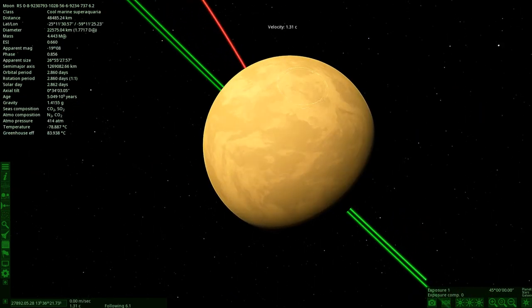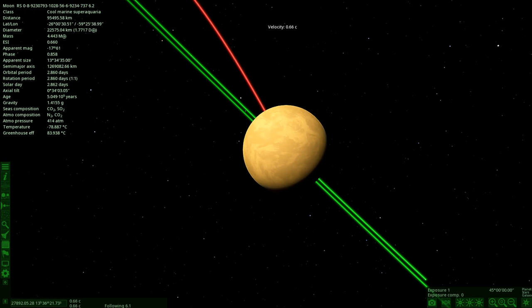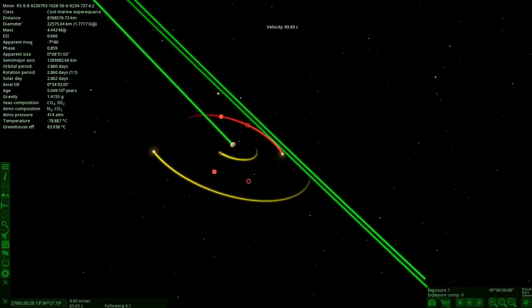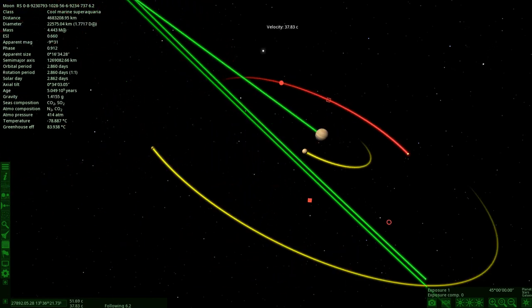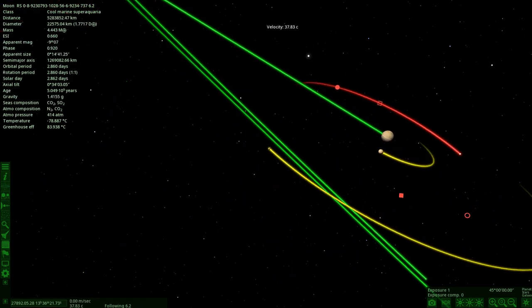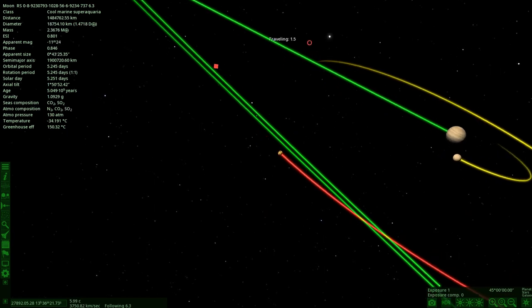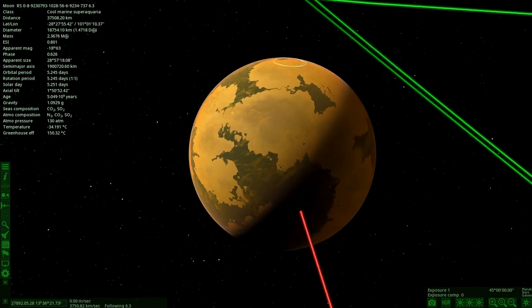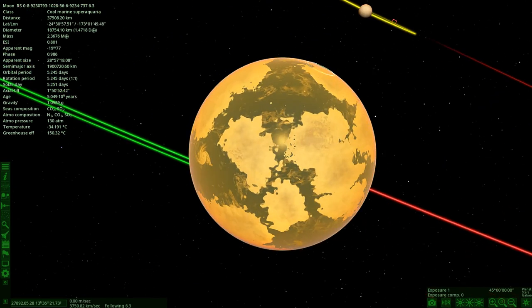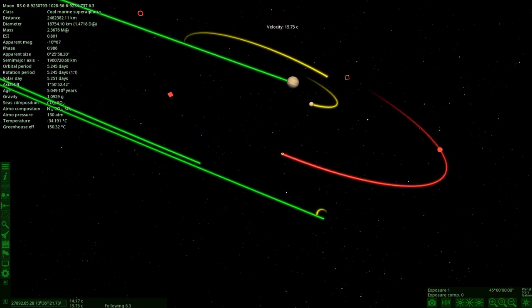The next object over here is the super aquaria one, and then lastly the other big moon. So it's a very unique moon system — two giant marine worlds and an ice super giant. That's pretty cool. Let's actually run the simulation and see how this all plays out.